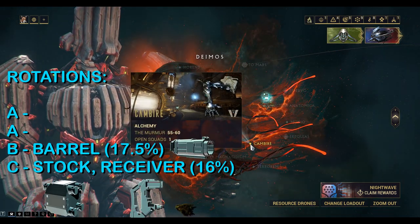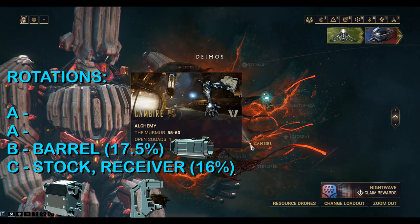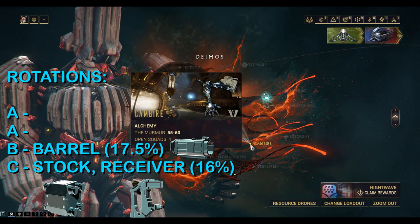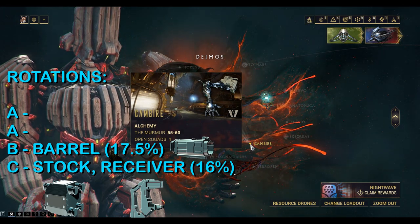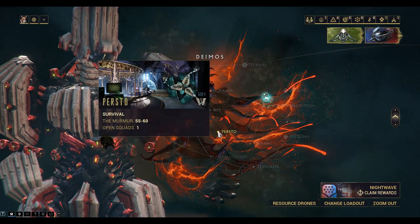For this we can get the parts from alchemy missions on Sanctum Anatomica. These have the usual AABC style rotations. You can pick up the barrel on rotation B, and the stock and receiver on rotation C. A rotation is completing an alchemy jar.